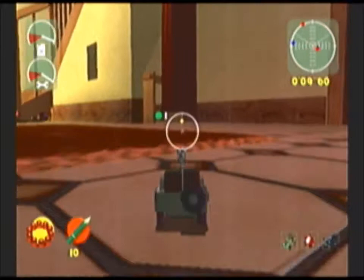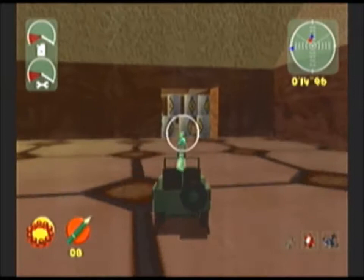Starting with the car, head below the stairs. One present is hidden under here. There are two ways to get under. Both are covered by barrels, so you will need to clear them out with some firepower.